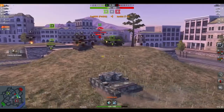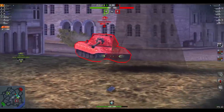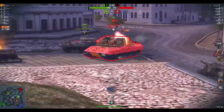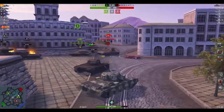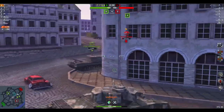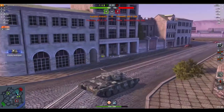We've now got an E100 left. Load the APCR — then think, maybe the HESH. The APCR is not going to work. The HESH — yeah, I can get one into his side. Move down. He's now a one shot. Our Object 268 is pushing him — not a good move. The E100 is going to be able to take him, and yes, he does. But I managed to take the E100.